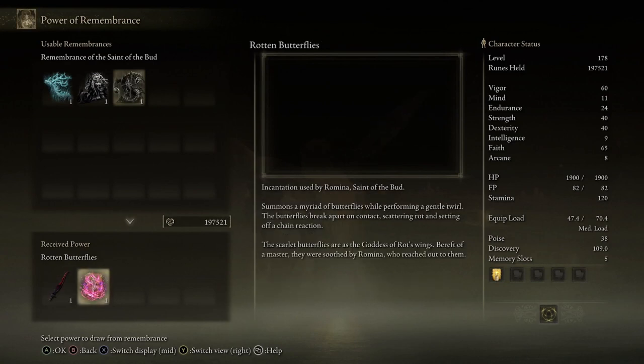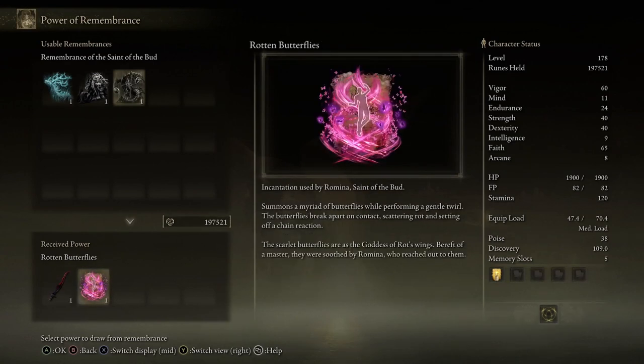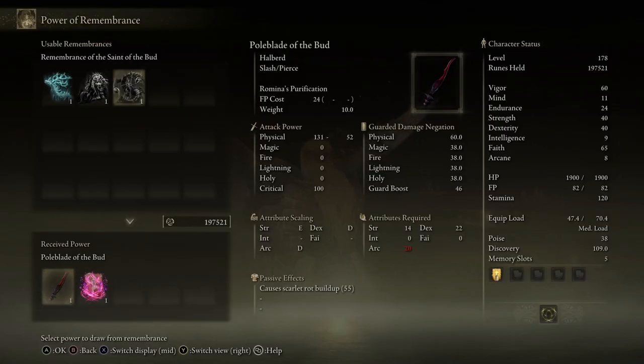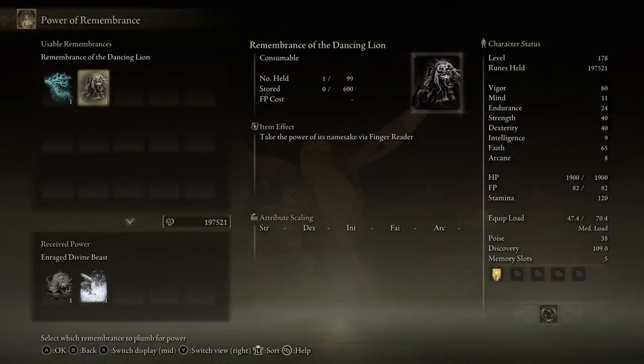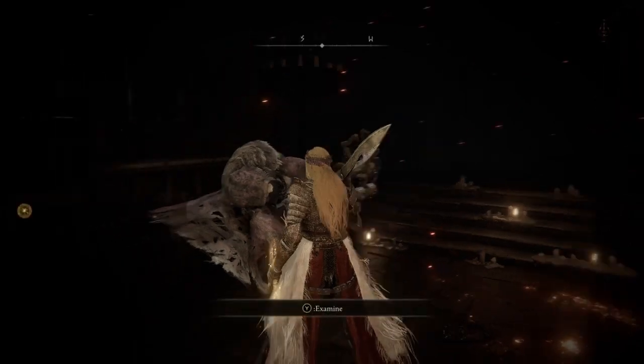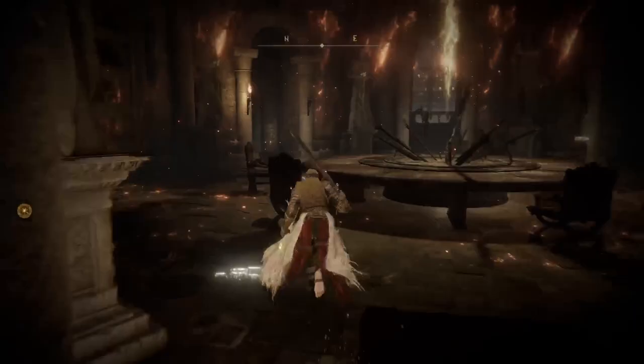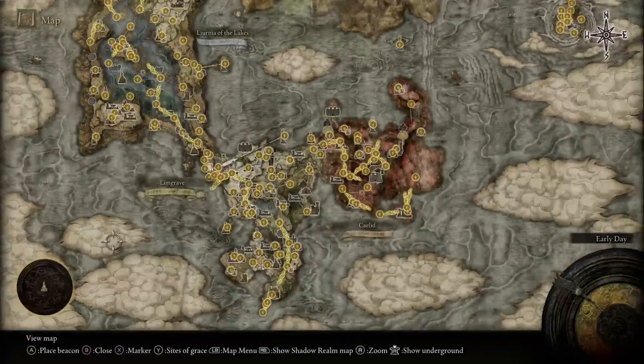And rotten butterfly — 'The scarlet butterflies are the goddess of rot's wings-breath and master. They were sued by Romina who reached out to them.' It requires 33 faith — I can use that, but rod is not great. I'd rather get weapons instead of spells which I won't use. The Romina spells will require a lot of FP.